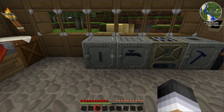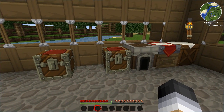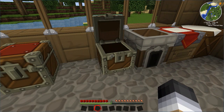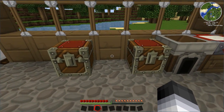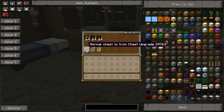Next we will go into the chest upgrades. You are probably running out of storage space at the moment, so what we are going to do is increase the storage space without having to make these into double chests. Unfortunately you can't upgrade a double chest — you can only upgrade a single chest. The way you do this is you can either upgrade it on the spot using a chest upgrade.